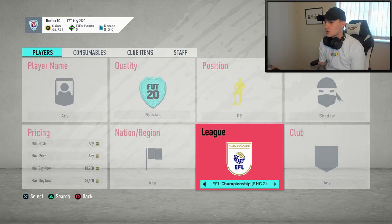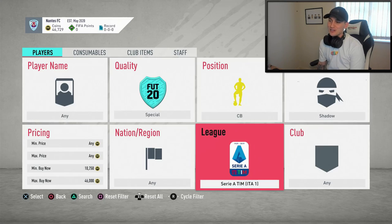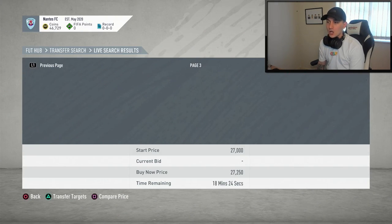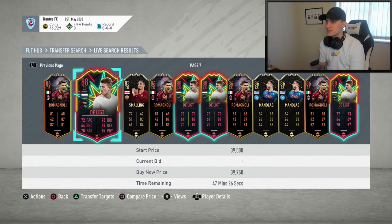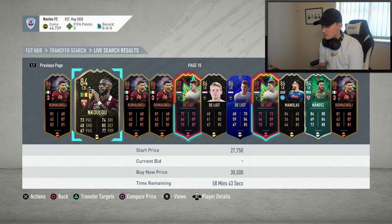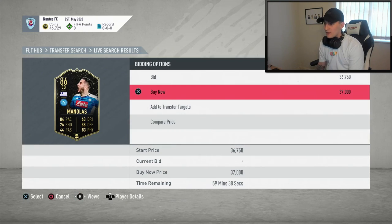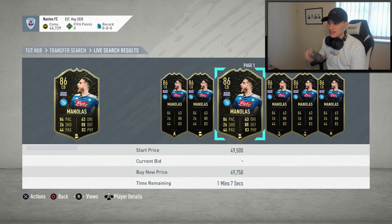I'm going to keep cycling through and come back when I've actually found a deal — I don't want to bore you to death watching me sit here trying to find Shadow chem style deals. Moving on to Serie A, going to around the 59th minute — there's a Team of the Year nominee at 41k, a Manalas at 37k, there's one at 44k but that's probably not a deal to be honest.